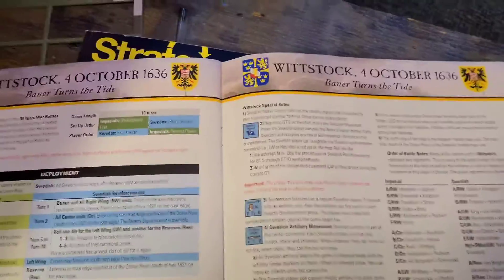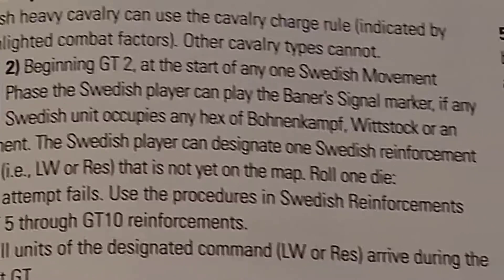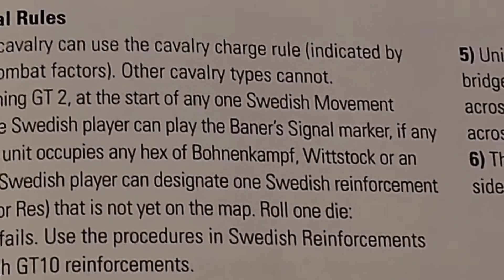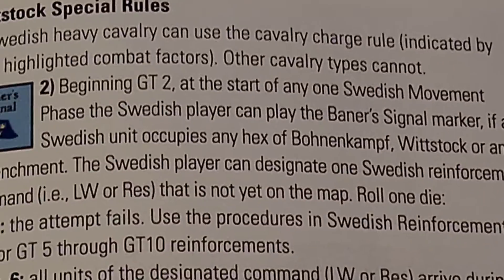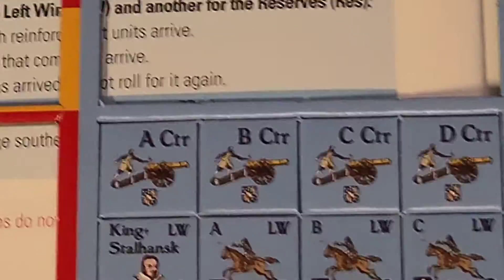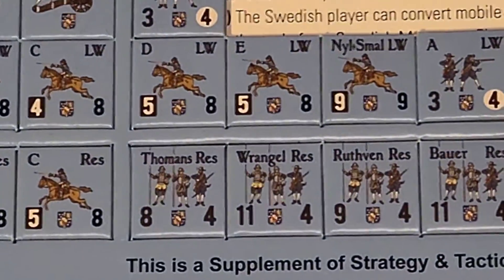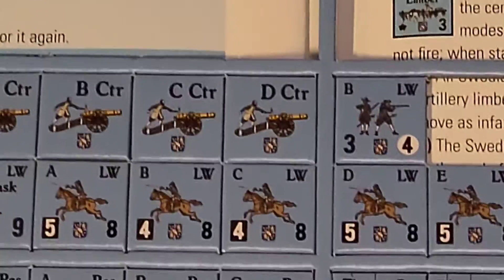So the old banner signal - beginning of game turn two, it requires occupying Bohnett camp, which we do. It allows you to designate one Swedish reinforcement, either the left wing or reserve, that is not yet on the map. We gotta look at these units and see who we want. We went to reserves, I think.